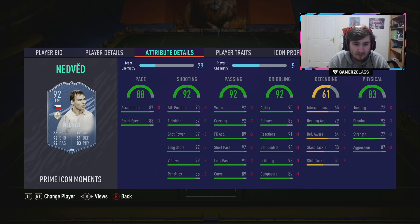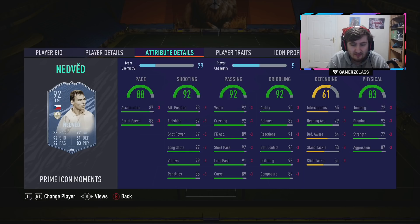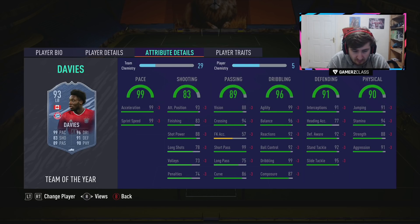Moments Nedved — for me he'll be up there as the best wing back in the game. Stick a Hunter on him and he'll be a great center mid. He could even play up front. With a Hunter you're getting near 99 on every shooting stat, 98 pace. He can dribble, he can pass, he's good physically, he's good defensively. He seems a bit underpriced for how good he is — if he were a central icon he could be 600-700k more. He's that good you could put him as a central icon and play him on seven chem. Nedved excels in every area, and well-rounded players tend to be very good on FIFA.